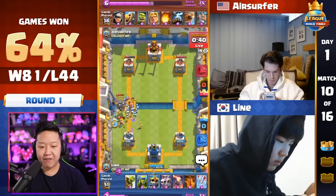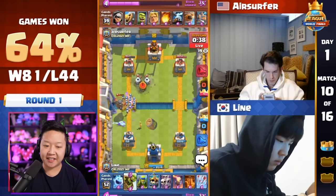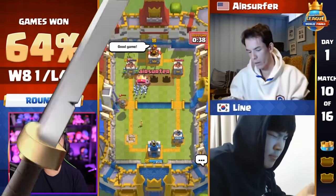The Zappies, the Flying Machine — everything connects. The Flying Machine already connected on the tower and that is a win for Air Surfer.